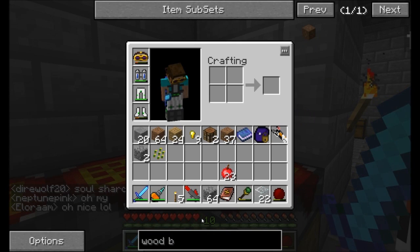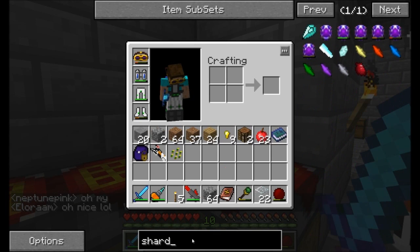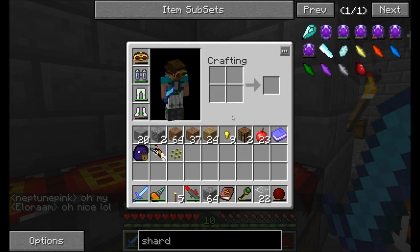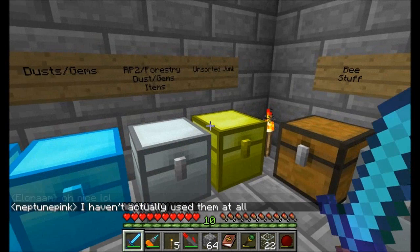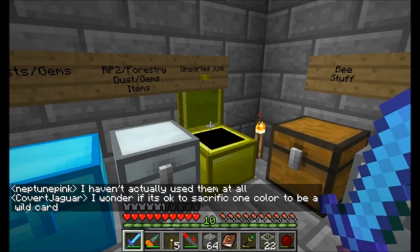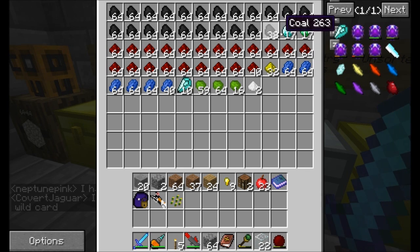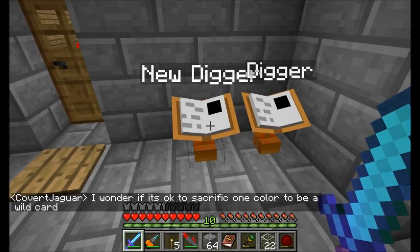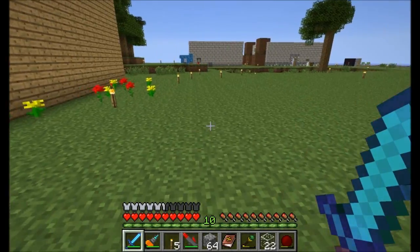Take off cheat mode. Yay, they do! Diamond, soul sand, glowstone. Do I have any soul sand in here? No, but I can go get some pretty easily. By the way, do we have a recipe for Wand of the Thaumatarch yet? I don't know that we do — I don't see it anywhere.